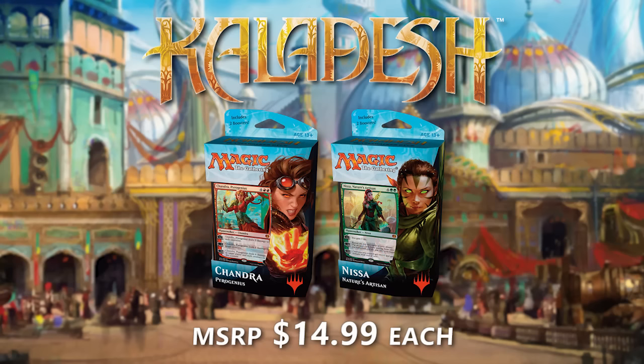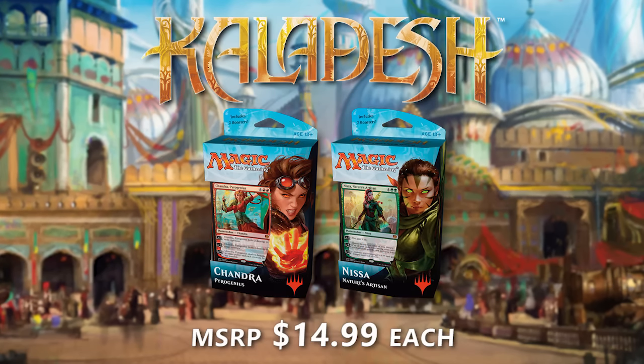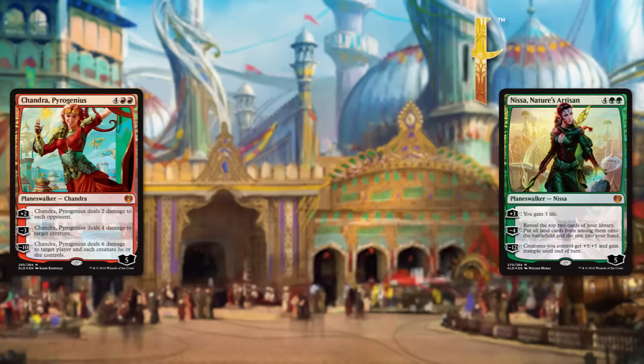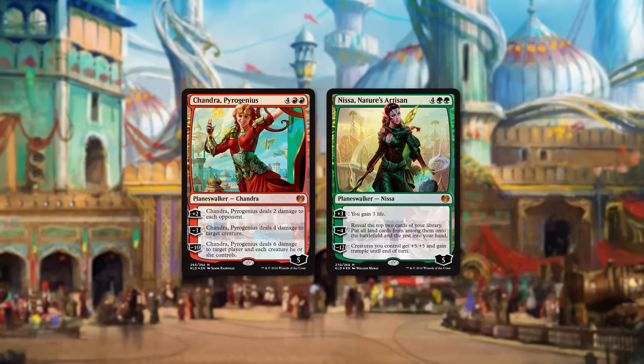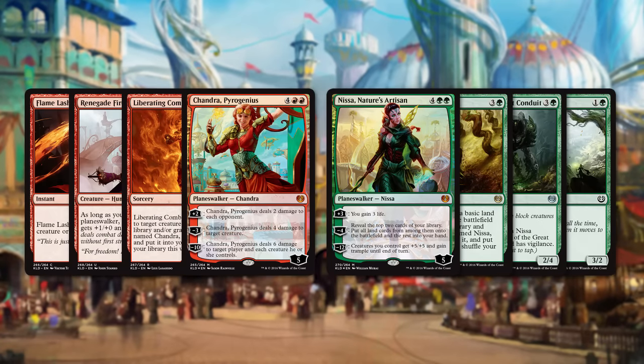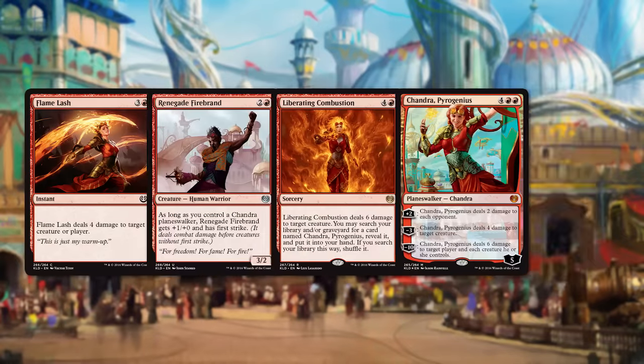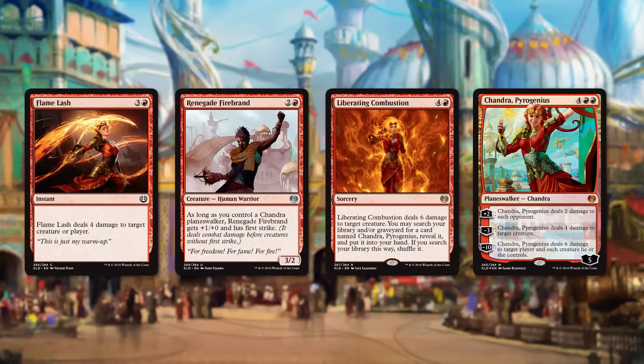Before we get to the gameplay videos, I wanted to take just a minute to talk about the decks, specifically the unique cards — the cards only found in these decks and not in any other set in standard. Each deck has the Planeswalker, and then three cards unique to the deck that relate to or are somehow tied in flavor to the Planeswalker. Let's start with the Chandra Pyro Genius deck, the Boros Vehicles deck.